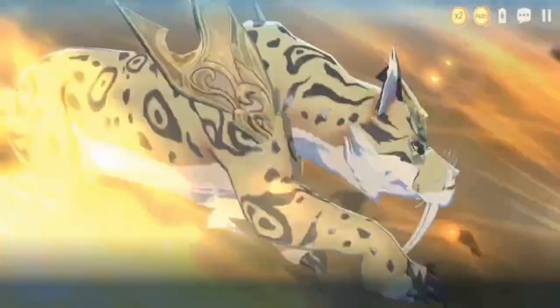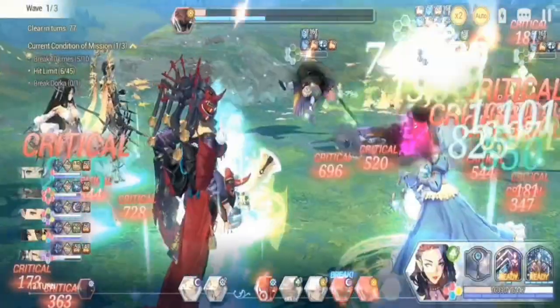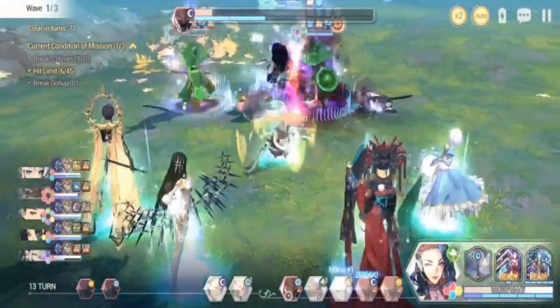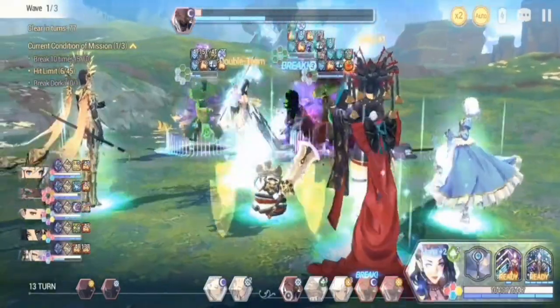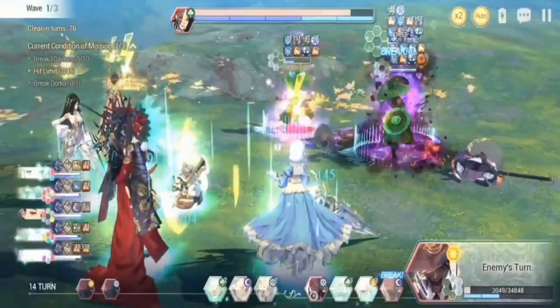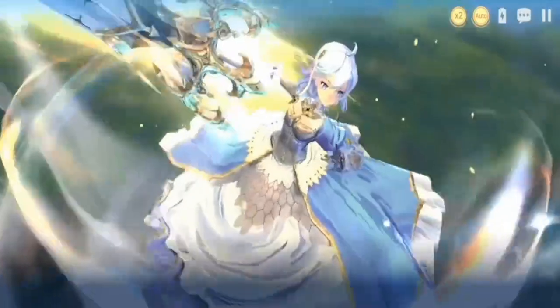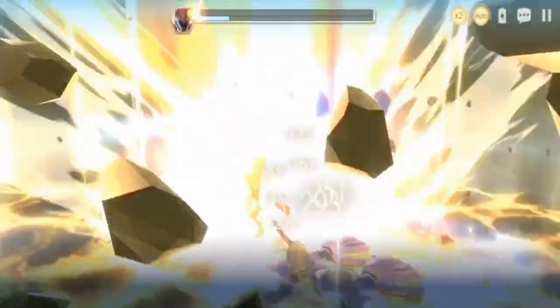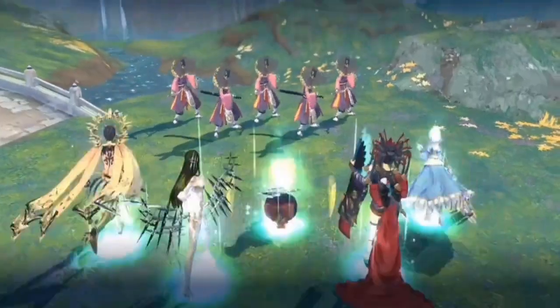FC Ulum was replaced by Garf because I needed more firepower — Ulum was just there to break garden stones. I added FC Genii together with FC Tantalo because this stage is mostly nature garden stones and machine garden stones. Tantalo and Jenai handle the nature garden stones, while Dorka handles the machine garden stones. Make sure you elementally enhance them before tackling this stage.